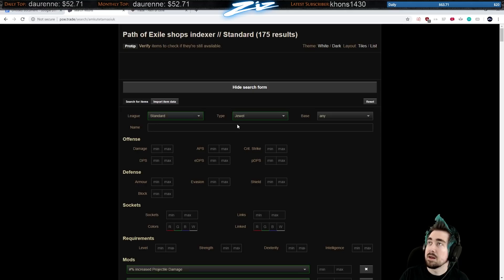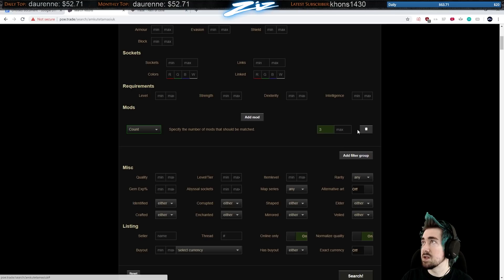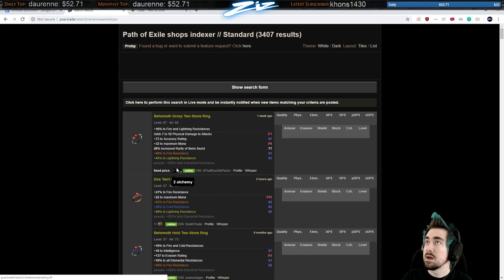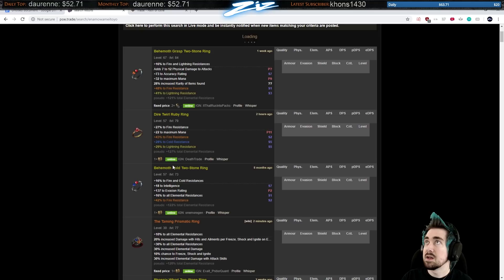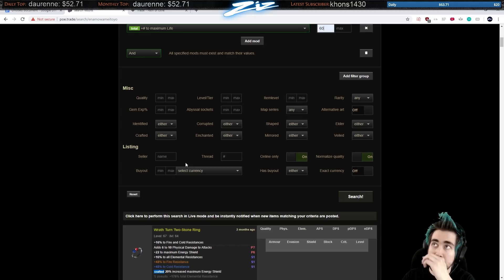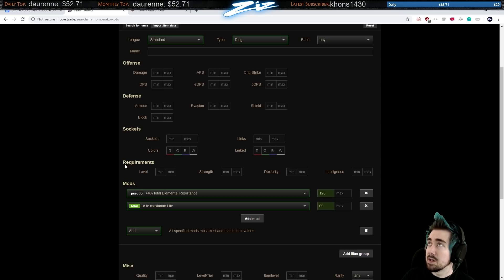This is also useful when searching for a ring. Being very specific in the resists you're searching for is pretty bad a lot of the time. A very useful search is the pseudo stat 'total elemental resistances' — so this will search for any ring with 120 total resistance or more. You can click on the actual stat on poe.trade and it'll start listing results. Instead of searching for specific values like 36 cold and 35 lightning, you're getting a lot more results. You can also search for a max buyout of five chaos and get some really good bargains that way.